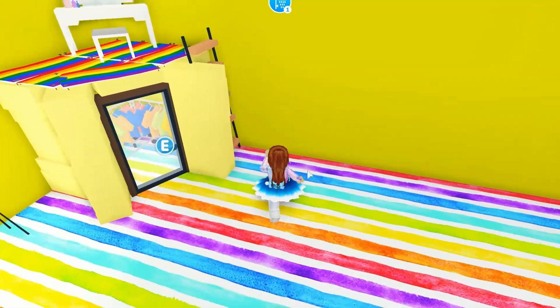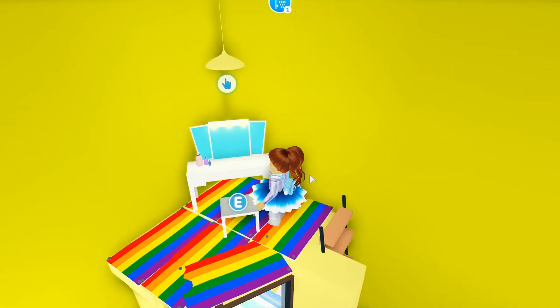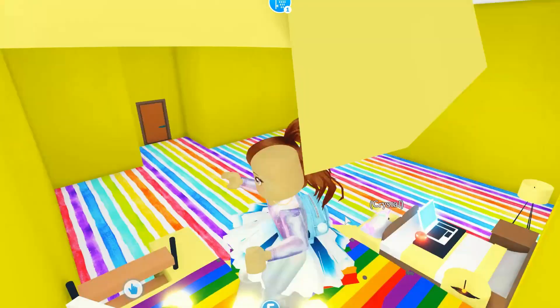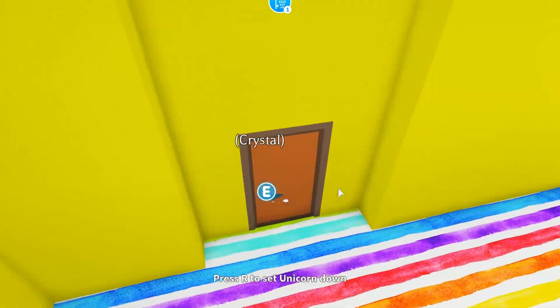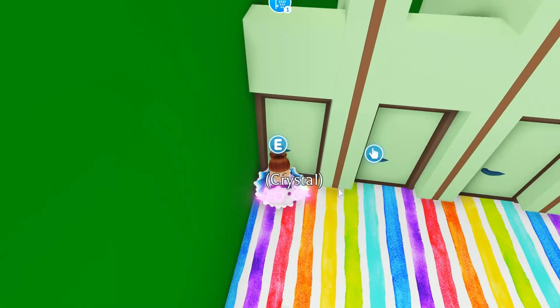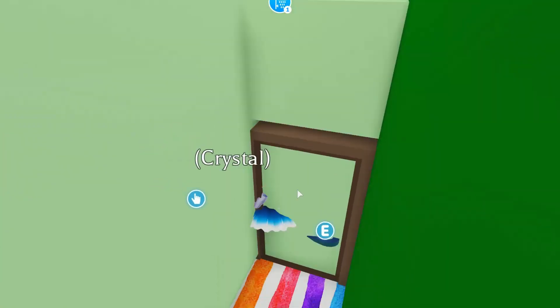If you go up here to this ladder you find a rainbow carpet and a makeup area to do your fancy makeup, because you are the boss. And you can keep your unicorn there. And in this room it's the green room, and you have toilets. These toilets are very cool though.